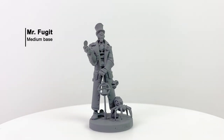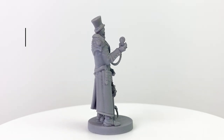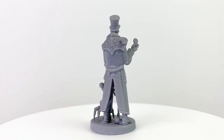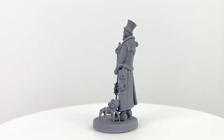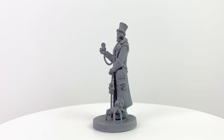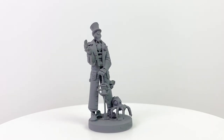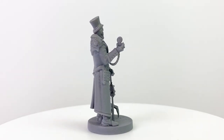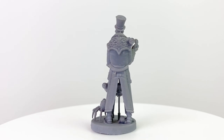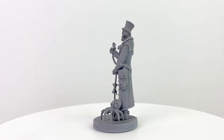The Time in a Bottle set also includes this fellow known as Mr. Fugit — a rather creepy clockwork construction with his top hat, steampunk cane, pocket watch, and clockwork spider companion. There's even what looks like a smaller baby spider by his other foot. This is certainly one of the most unique minis in the set and I cannot wait to see the story in which he appears. So Time in a Bottle will come with two walrus minis and Mr. Fugit.